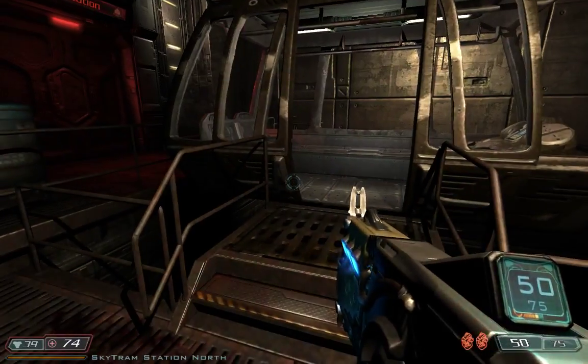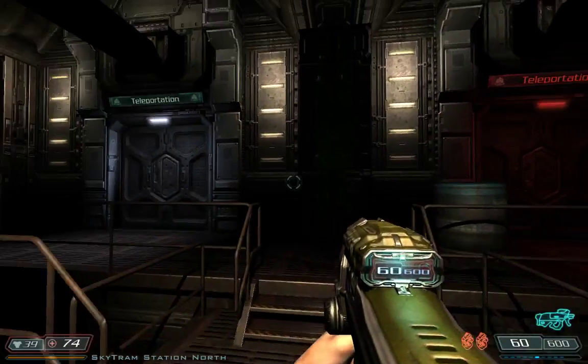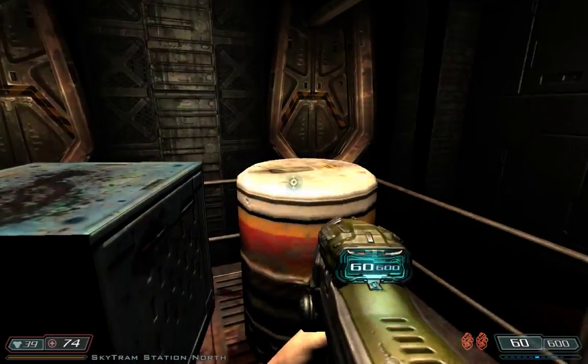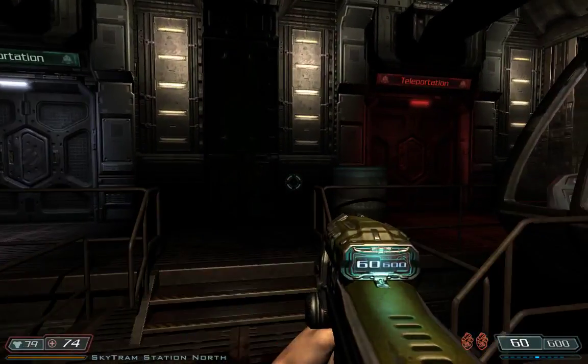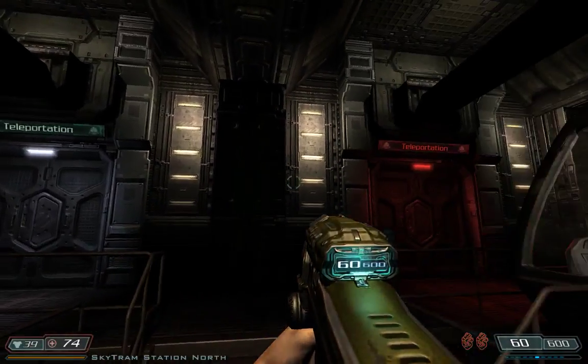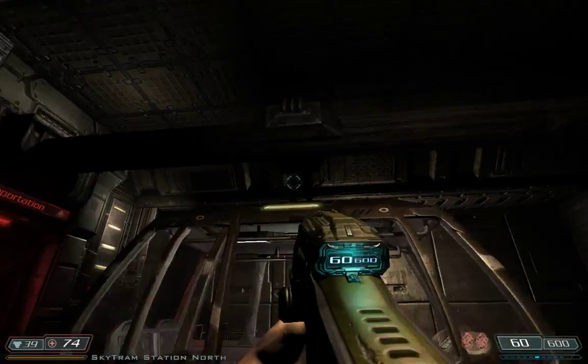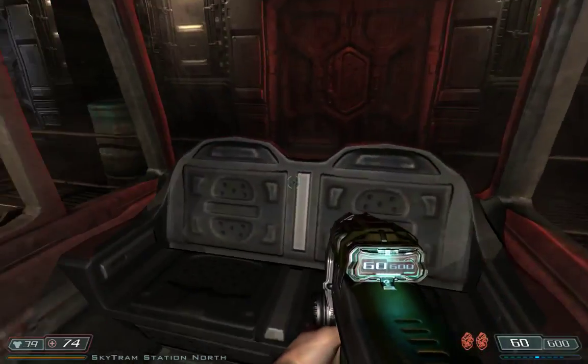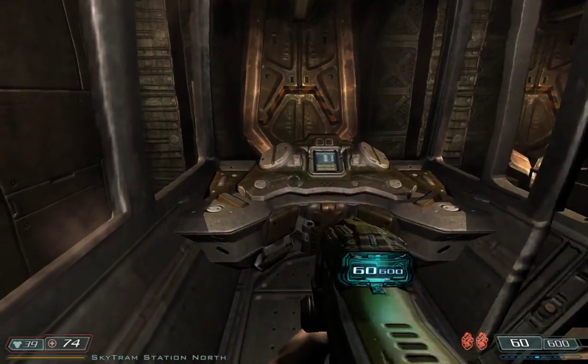Hello boys and girls. Welcome to Peek Over My Shoulder in Doom 3 and Resurrection of Evil. As per usual, we've tried some fun with teleportation and immediately everything turned to shit. So now we're supposed to take this brickety vehicle. What could possibly go wrong?